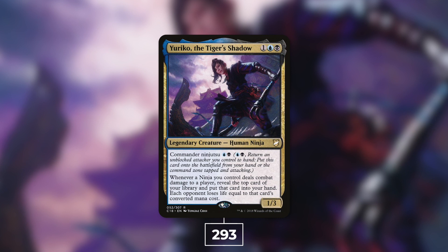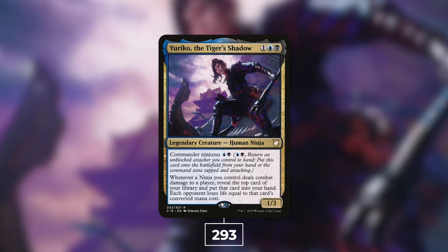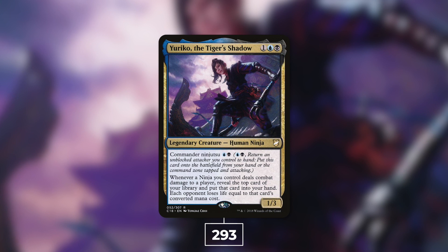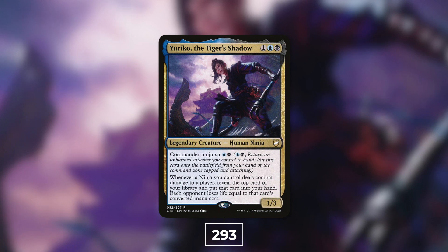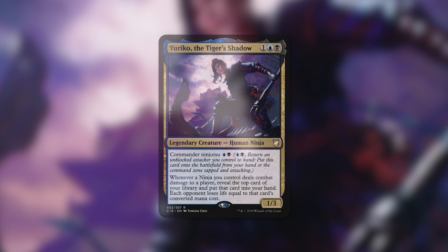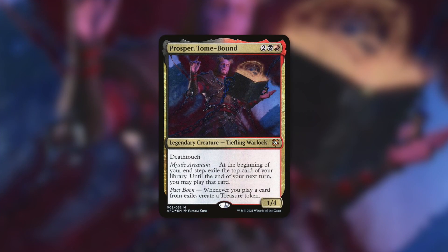Next up at number 15 we've got Yuriko, the Tiger's Shadow coming in with 293 decks. Yuriko is a 1/3 Human Ninja for one blue black that has Commander Ninjutsu for one blue black — pay that cost, return an unblocked attacker to your hand, and Yuriko enters attacking that player. Whenever a Ninja you control deals combat damage to a player, reveal the top card of your library, put it in your hand, and each opponent loses life equal to that card's converted mana cost. Themes include Ninjas, Ninjutsu, and top-of-library manipulation.